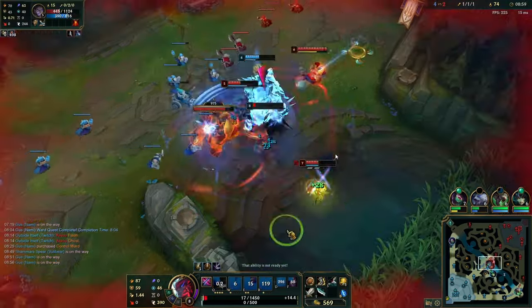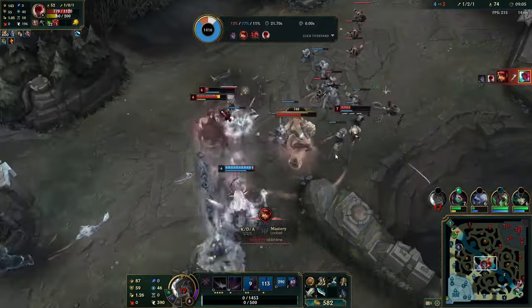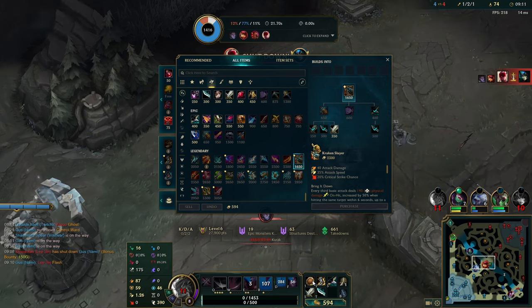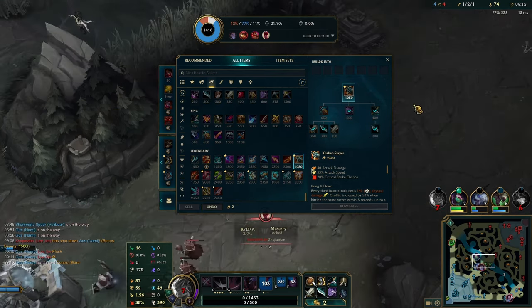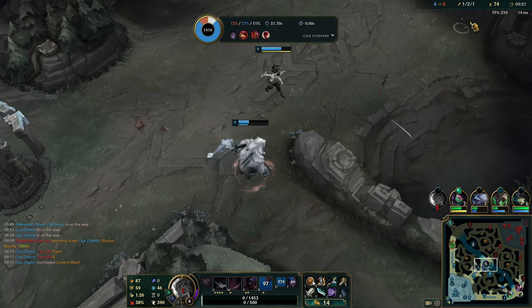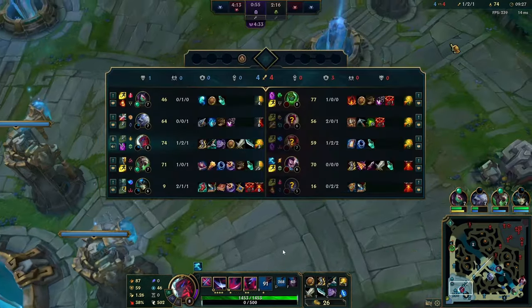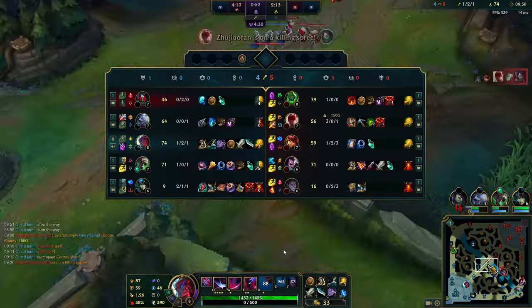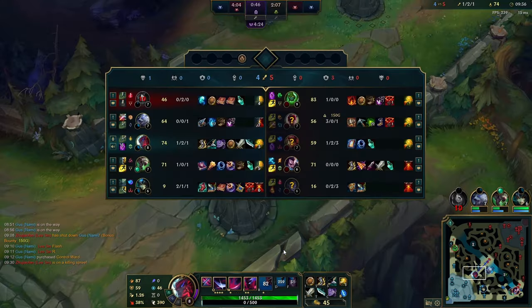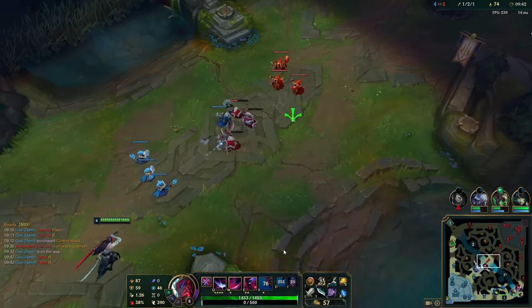That was poorly played — I should have Flashed earlier, but instead I preemptively Flashed into Annie and she didn't time it well, then I went back in and died. The crucial point: if you're thinking about those kinds of outplays, you also have to think — do I have Teleport? Is my wave pushed out? If my wave is not pushed out and I don't have TP, I have to value my life above getting a kill. If I die, I'm going to lose two waves. Play to not die, not to outplay.